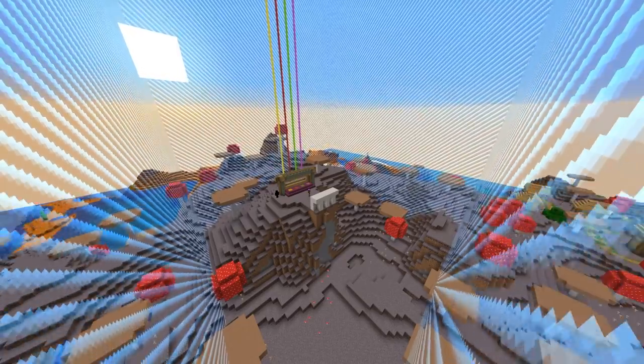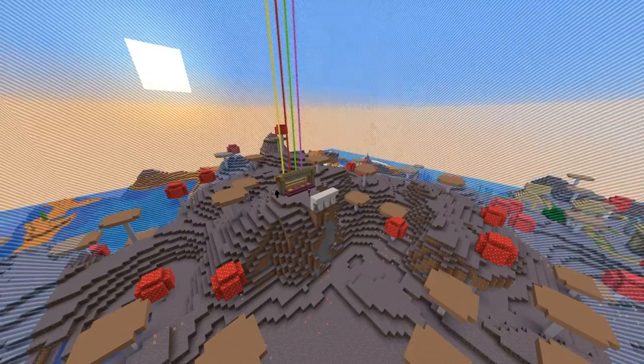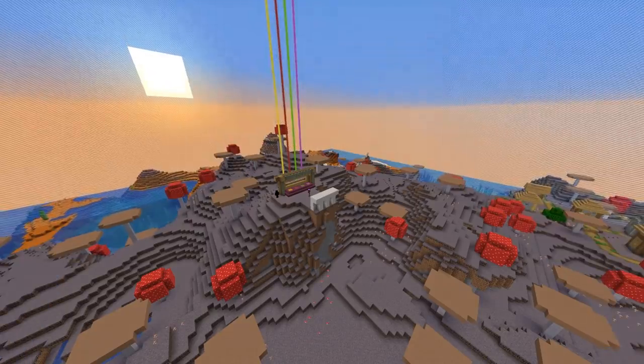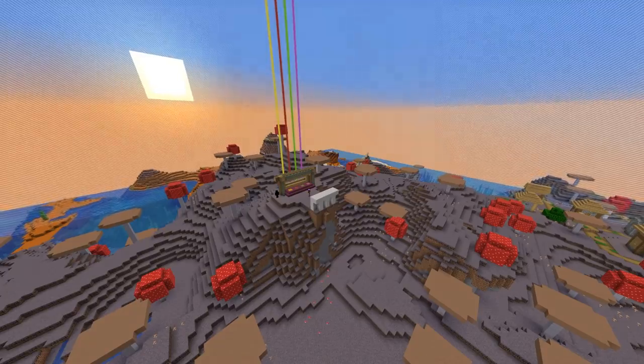Round one is going to be the smallest area with a border that is only 50 blocks by 50 blocks, so they have a super small area. But as the rounds go on, they get more and more space to hide their bases, and I also get better and better items to hunt them with. Now with that explanation out of the way, let's go watch them make their hidden bases.